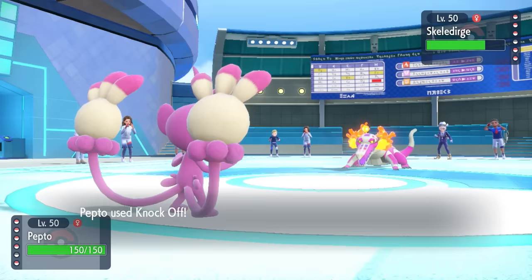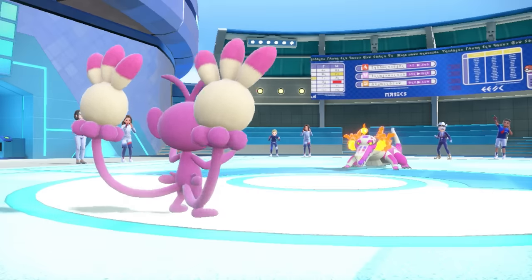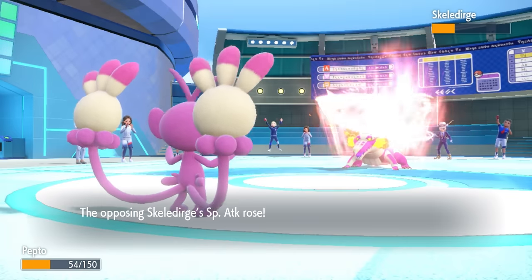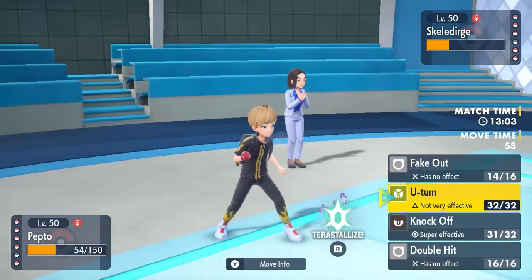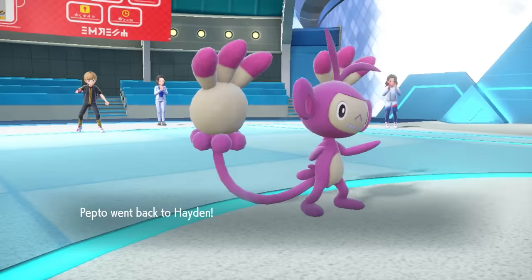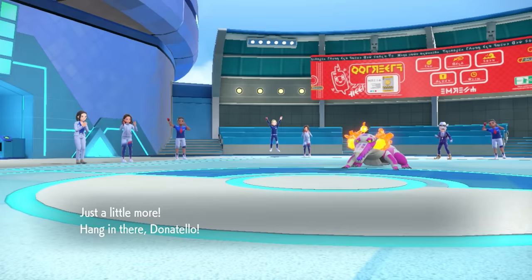Skeledurge is always just a big fat clown that never wants to die, so getting rid of that Assault Vest is going to make my life a whole lot easier. We see it go for Torch Song - so while Krusty the Clown is chilling at plus one Special Attack, I can go for U-Turn for a little extra chip and save Ambipom in the back pocket for later.